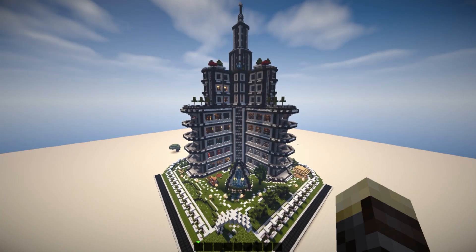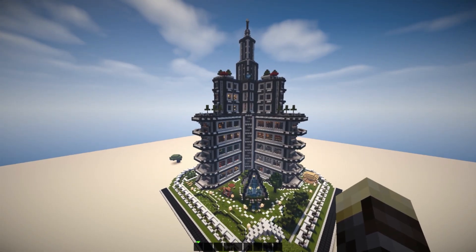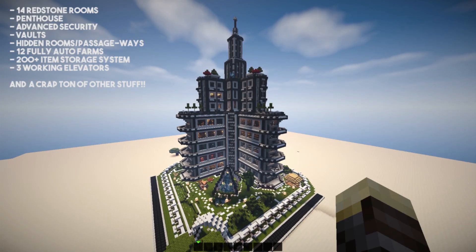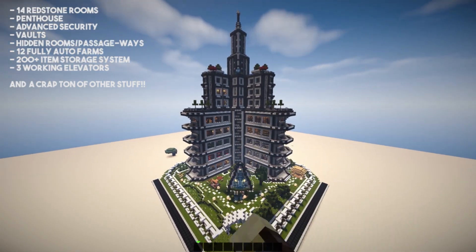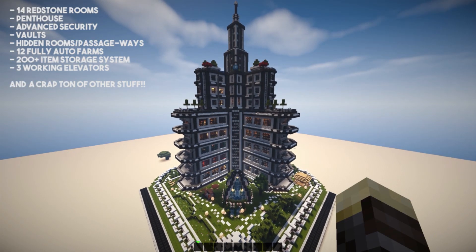This video is going to be really long, so I'll use the intro to explain how many amazing things are included in this map. It includes 14 individual redstone rooms, a penthouse, a laser detection system underground, a secret vault, all of the redstone farms you can imagine, redstone storage, and mega storage systems, as well as a ton of secret and hidden rooms located all across the map.